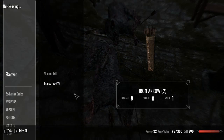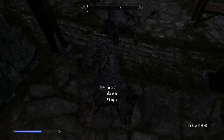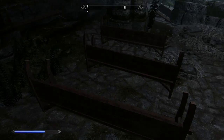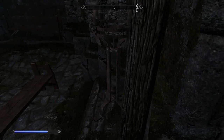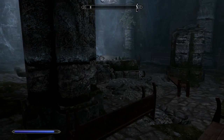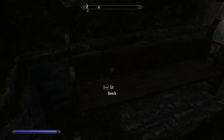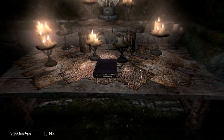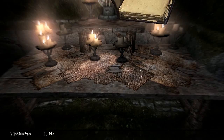We have some kind of creature here. Skeever tails - I haven't used those yet to enchant anything with or try to craft with, but eventually we will. It looks almost like a church, doesn't it? But I guess that makes sense - it is, after all, a temple.